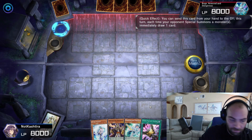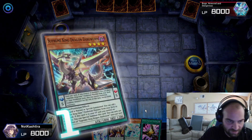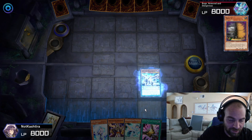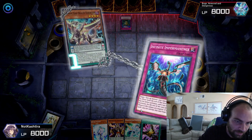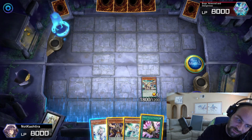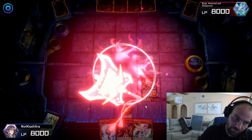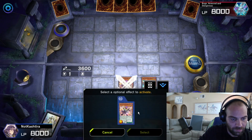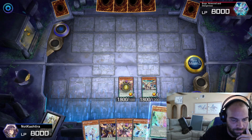This is going to be the anti-Nibiru play right here. We get Maxx C — we don't care. We assume he's going to have Nibiru, we take the Maxx C challenge every time. We get Impermed. That's a little rough. We got Imperm, we got Maxx C — we have to Tactics and draw two. Draw two — we just need a way into the gate. Beautiful. Summon Performapal, activate, grab our Gate Magician.